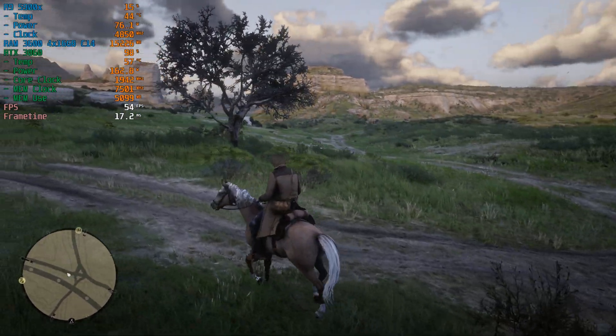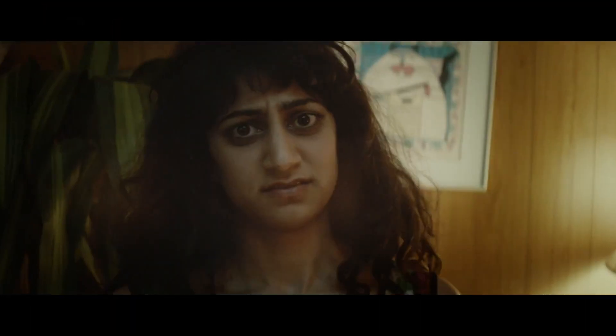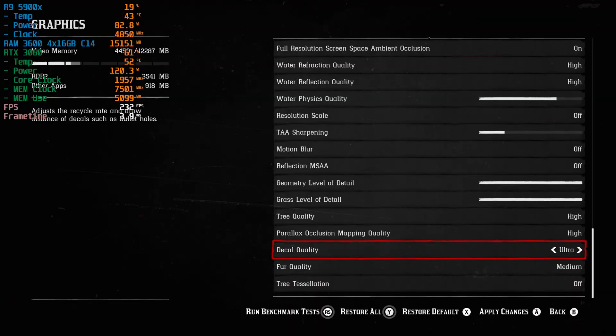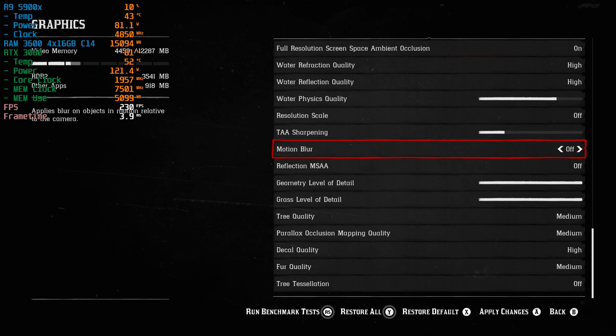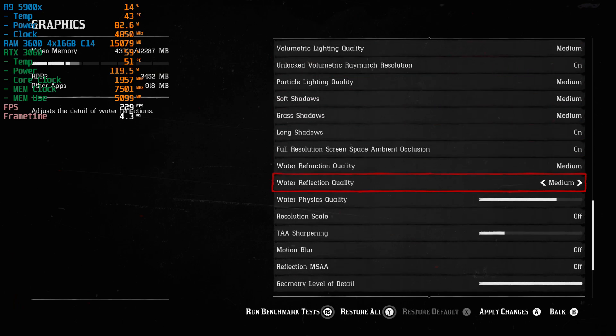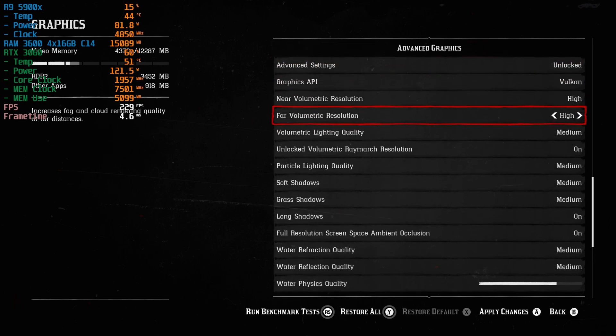But we're still not quite hitting the 60fps mark, so let's turn down some more settings. Fur quality medium. We'll turn decals down to high, though it won't make a big difference. Occlusion mapping to medium. Tree quality medium. Water refraction and reflections on medium. All volumetrics on medium.